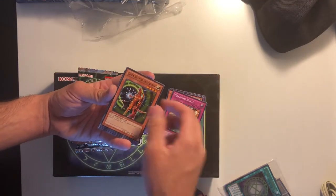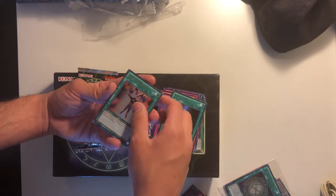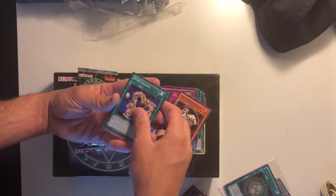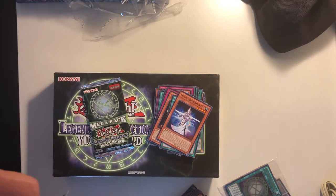We have Draining Shield, Creator Incarnate, Sage of Stone, Mind Control, Mystic Tomato — holy shit, why is Vorse Raider in here? Forest Level 4, Spiritualism, and Mystic Swordsman. Two more packs — come on, turn this around for us.